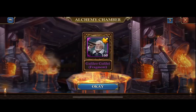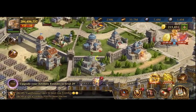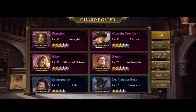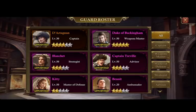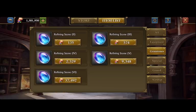Now I still have some hero store points I want to use, and I think a good place to put them is going to be into my nobility gems. Let's go ahead — now we have 140,000 points remaining, so let's go ahead and get some refining stones.